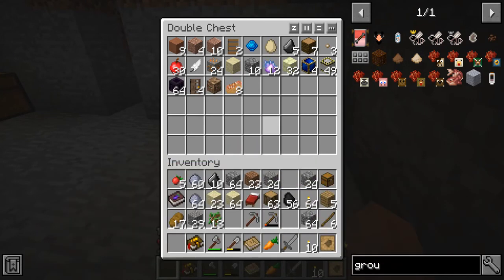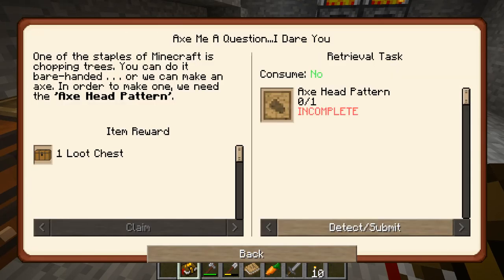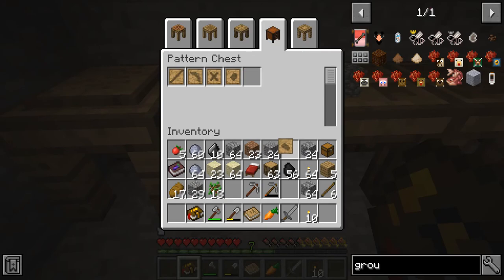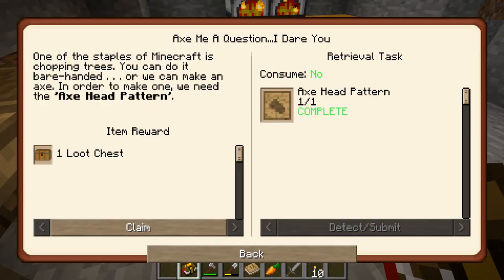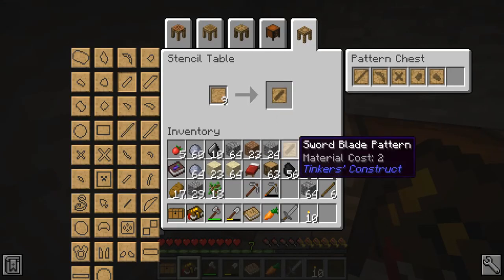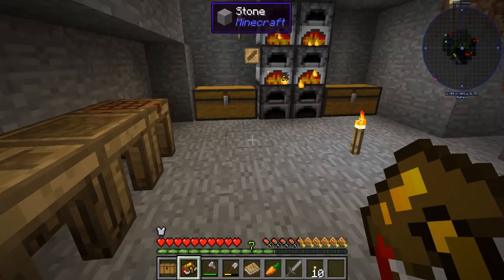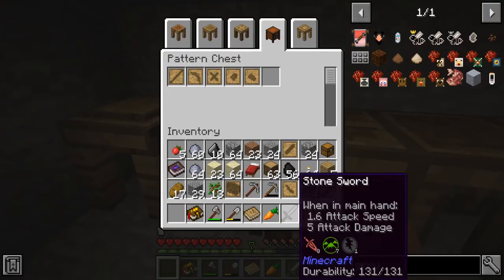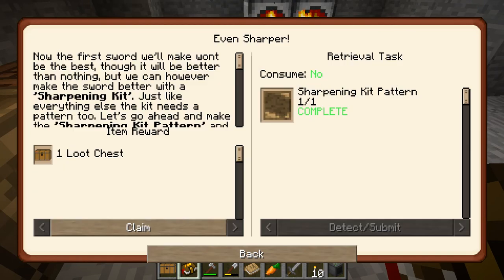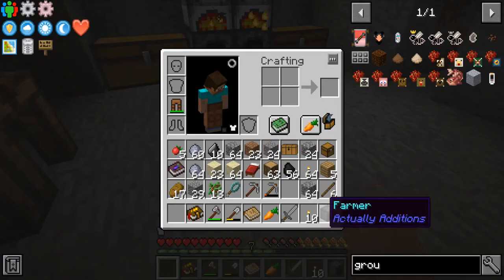These loot chests we're getting are very hit or miss. They can have really good items, but most of the time it's not much worth getting. So what's our next quest — we need an axe head. I got to have it in my inventory for it to count. There we go, claim that. And then the second to last one — sword blade and wide guard. And then we need a sharpening kit for the last one. We got a farmer — that's really good actually.